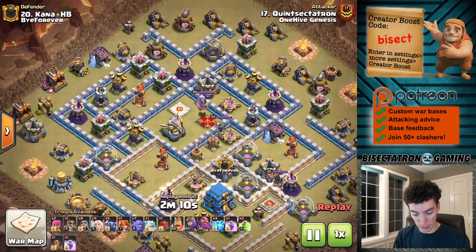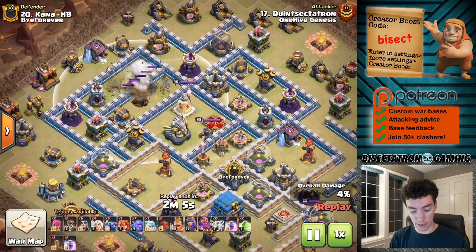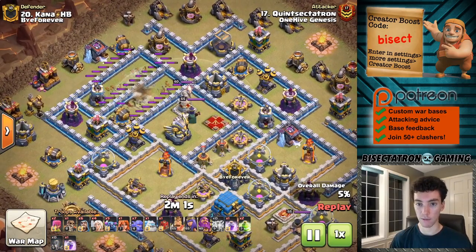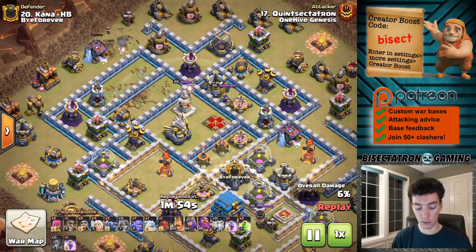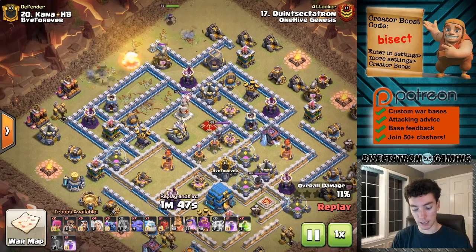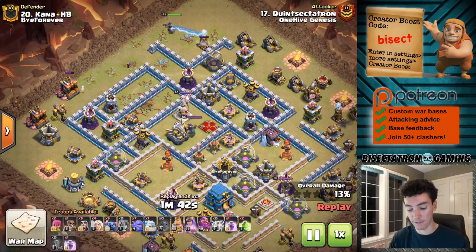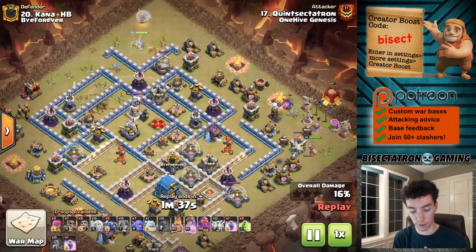One thing I want to point out here is I'm going to use the Lightning Spell to take down the Inferno Tower as well as the air defense and archer towers. At Town Hall 12, a lot of base builders are going to put the Infernos next to low hit point defenses. So this does two things: it gets the good value of not just the Inferno Tower but other damage-dealing defenses, and more importantly it creates a very nice cutoff point for a funnel — in this case pushing my queen to meet up with a PEKKA smash.